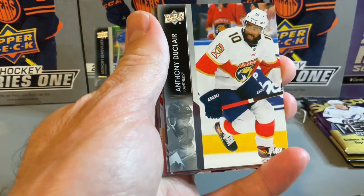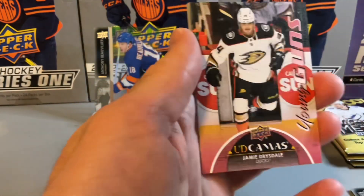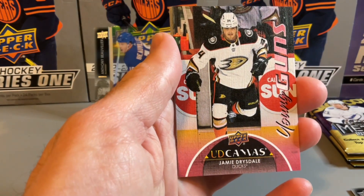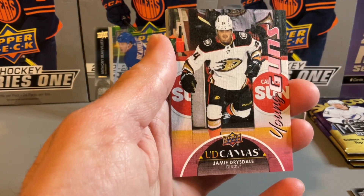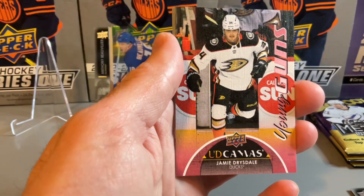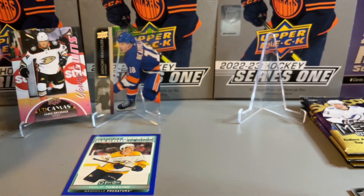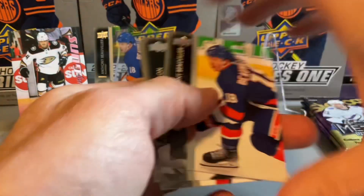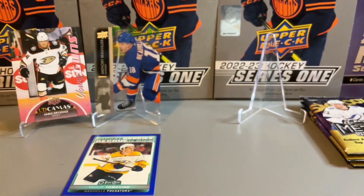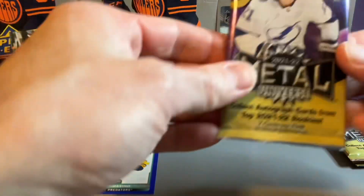LaTang, DuBay, DuClair — we have a Young Guns UD Canvas of Jamie Drysdale. It's nice to get a canvas card and Young Guns; put that one on the stand as well. Good pack to end that with, and just the rest of the base cards there. A decent pack to finish with on Series 2 with the Young Guns Canvas.